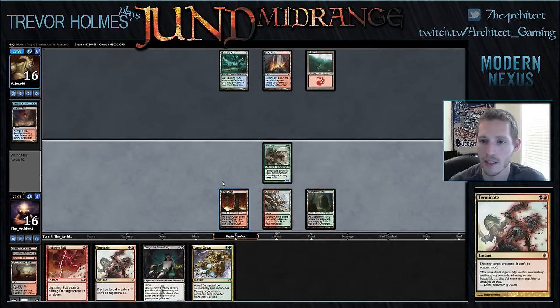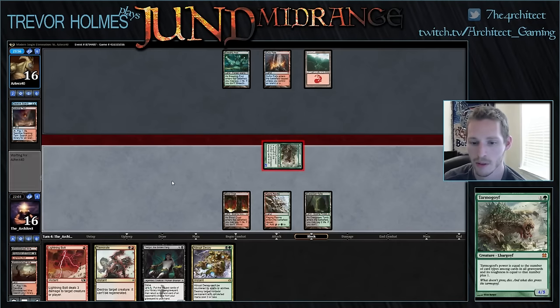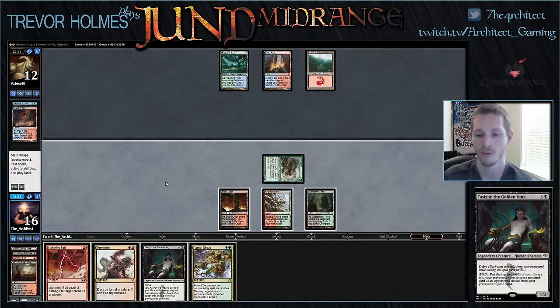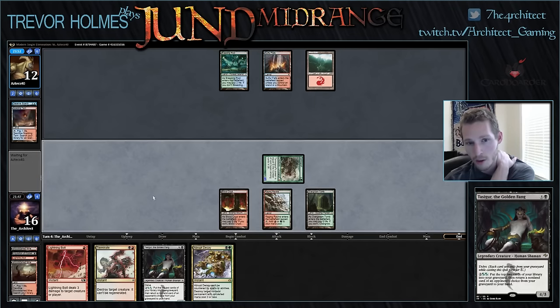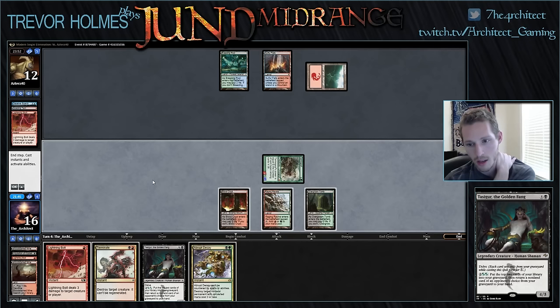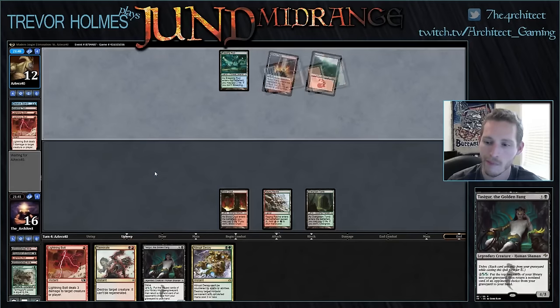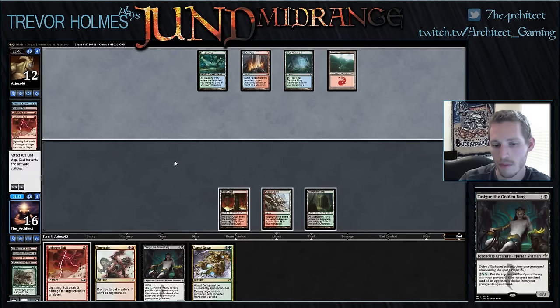If our opponent has a Deceiver he's probably going to flash it in during combat — maybe not if he's worried about Liliana of the Veil. Shocking ourselves and casting a bolt lets us play Tasigur this turn, but it doesn't really help if he has a Remand we feel bad, and it doesn't let us play Tasigur and hold up removal. I think we're fine — Tarmogoyf should be good enough. He's just getting a double bolt. Maybe we should have shocked and bolted him, but we definitely don't need to now because we already have five cards in our graveyard.